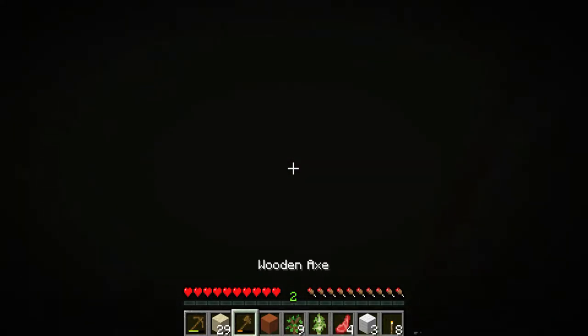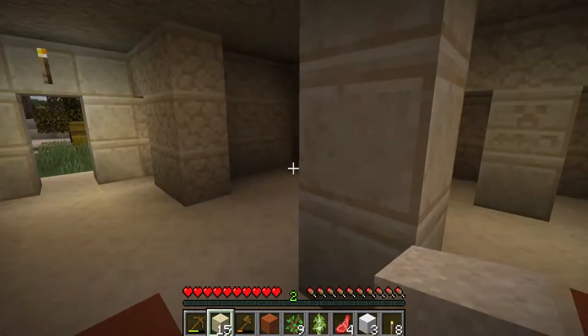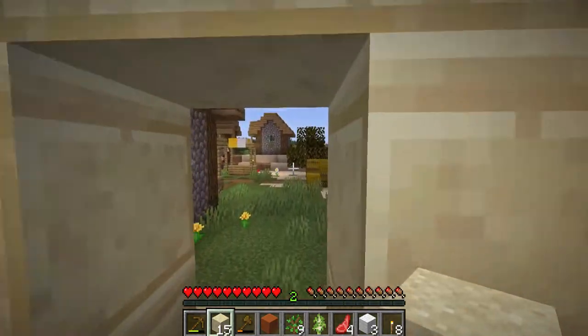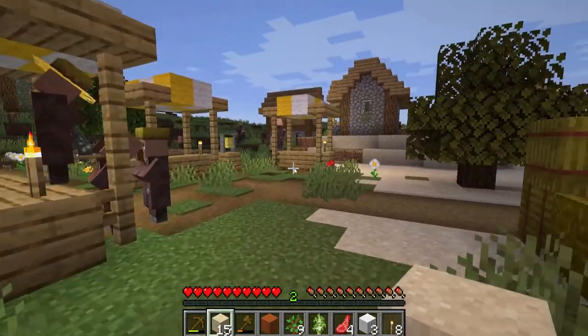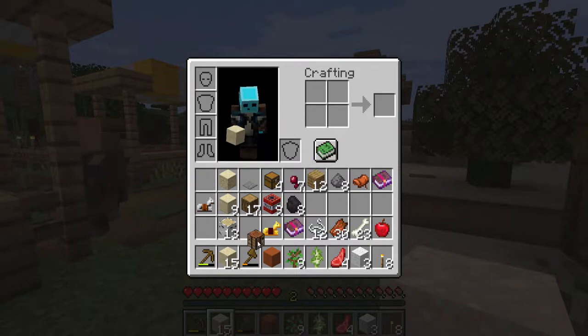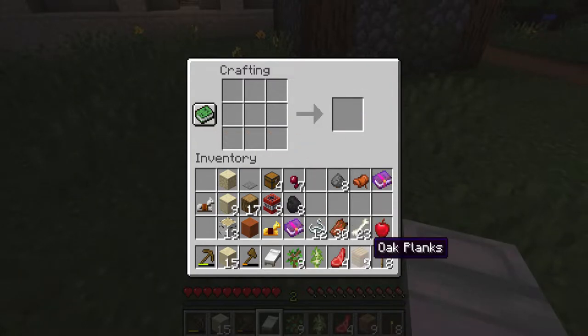Okay okay, the opening is here. Let's use the sand and get out. The sun is beginning to set. We do have materials to make a bed though, so let's just do that. Some wool — now we have a bed. Let's take the crafting table out.